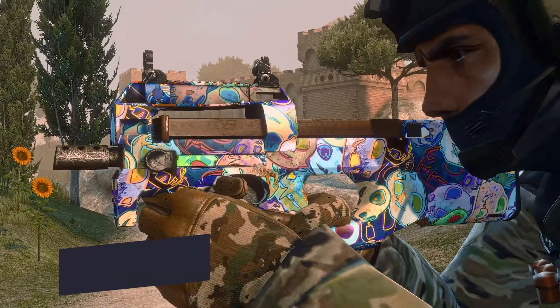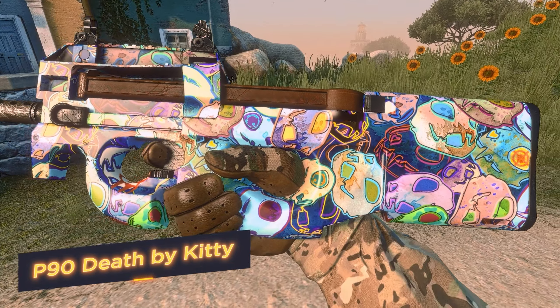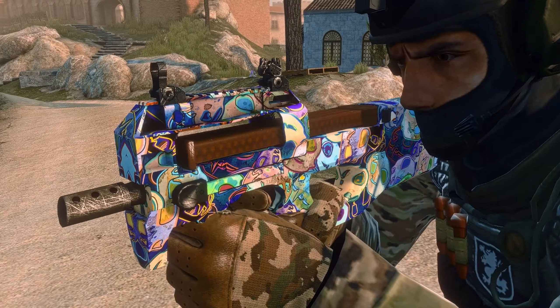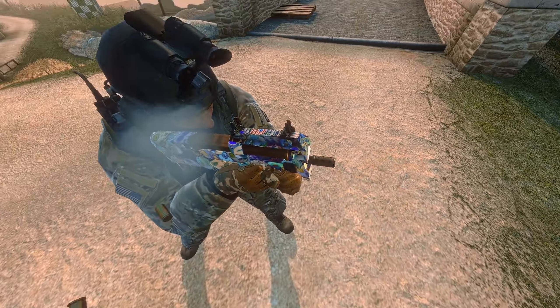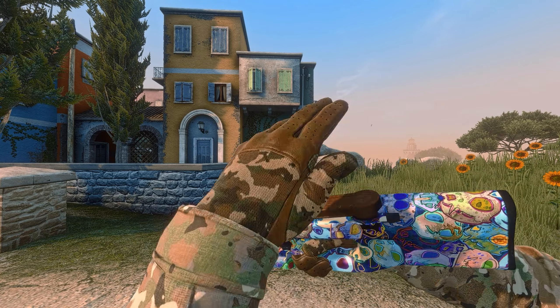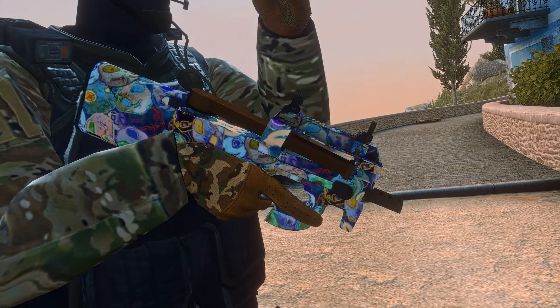Cats are so cute — aren't they? And every top CS player agrees with this. That's why the design of the deadly P90 is decorated with street art style cat skulls. Looking at them, you'll understand they were having fun! And you will have even more fun when you collect this crazy skin!